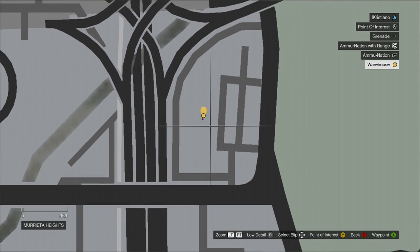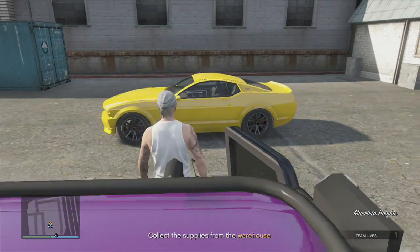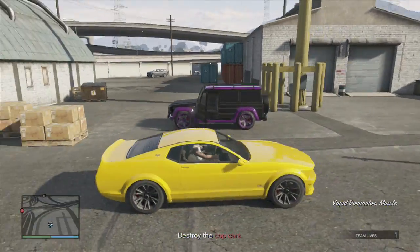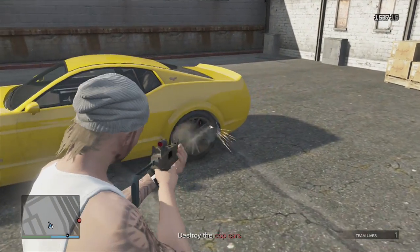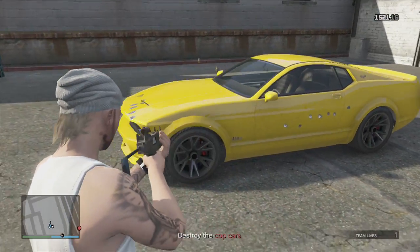It spawns just right here during the mission, and you'll get to keep this Mustang — it's got armour on it and bulletproof tyres. As you can see, the tyres are fully bulletproofed and the armour of the vehicle is completely armoured. You get to keep it once you've done the mission, as long as you're still in the vehicle.